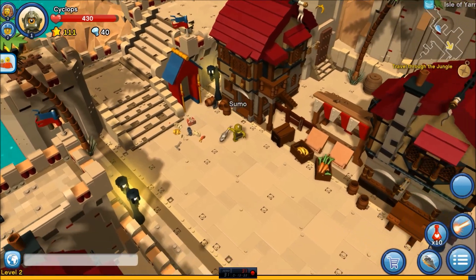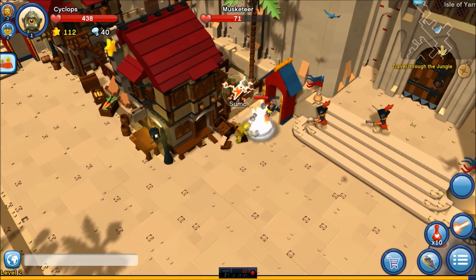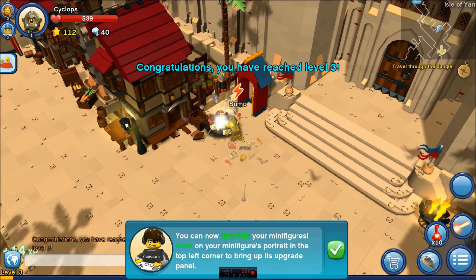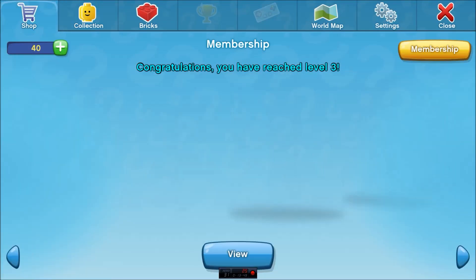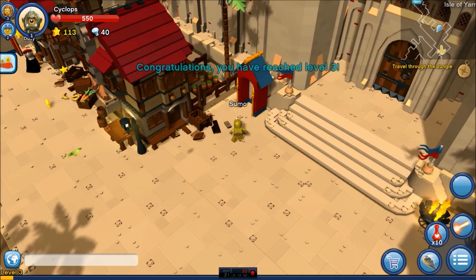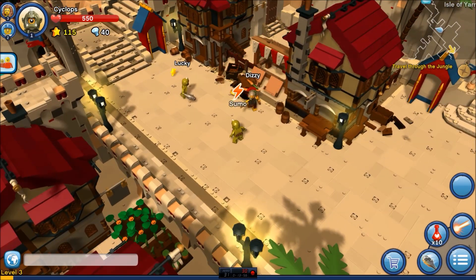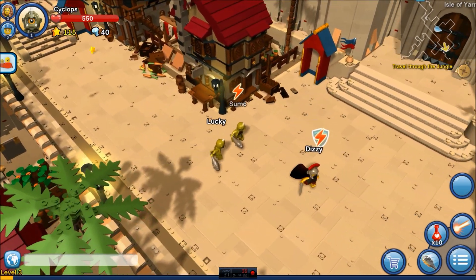Dragoon. More like Dedoon. Reach level three. That's what I'm talking about. You can now upgrade your minifigures. Click on your minifigure's portrait in the top left corner to bring up its upgrade panel. Yes. Okay, this guy here. I need to get out of there because something's happening over here. What's up, Dizzy Unlucky? What's up, guys? I thought you were bad people, but you're just little friendlies.